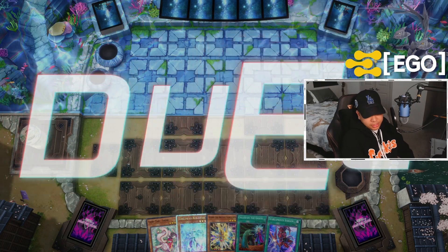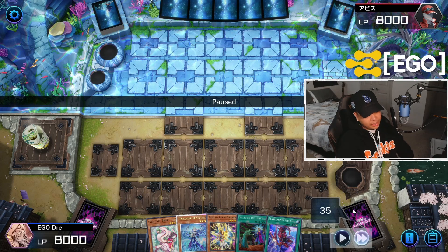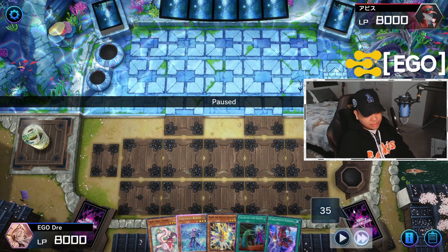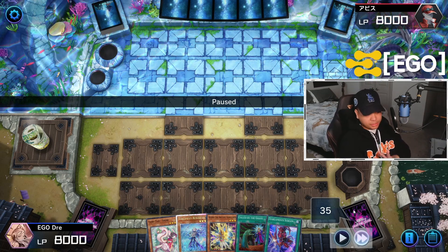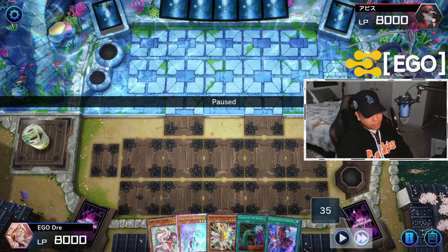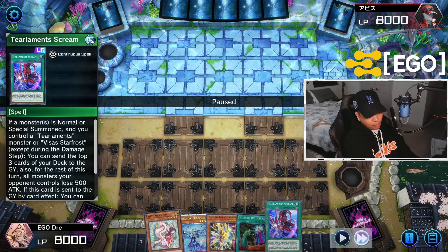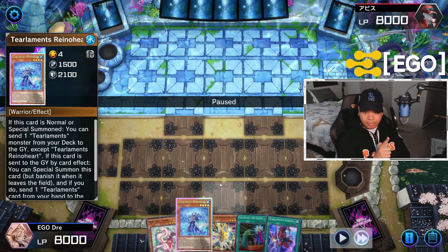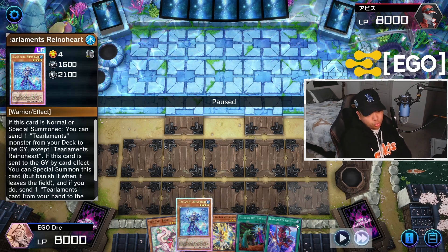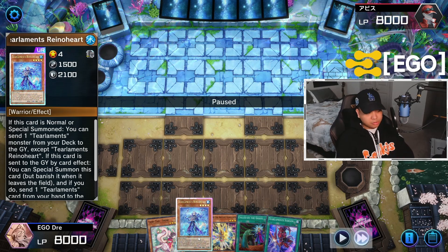So first things first, let's go ahead and see what we've got going on here. This is going to be a game going first. Our first hand: we have Scream, we have Called by the Grave which is really, really nice. It kind of sucks that we opened up the snow — that's kind of a brick — but even still, having Rhino Heart and Scream is really nice for two reasons. Always assume that you're playing against the Tear mirror. If we activate the Scream and normal summon the Rhino Heart, Scream is going to chain block our Rhino Heart.